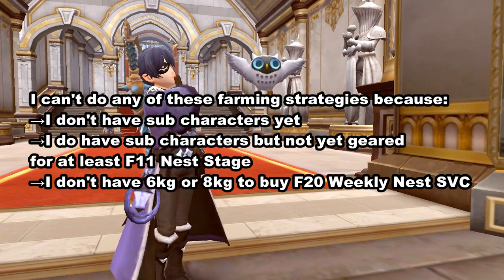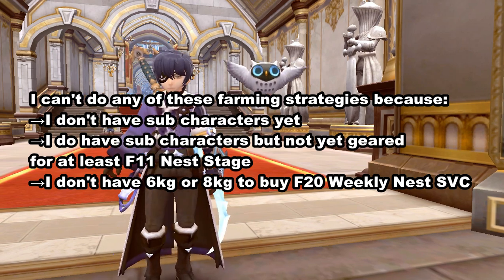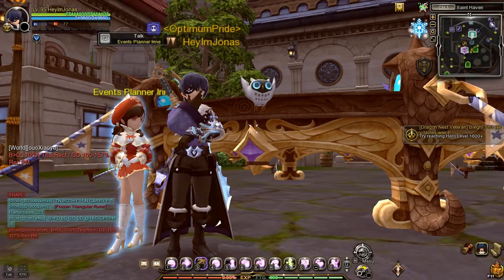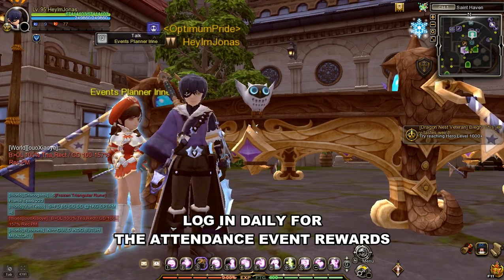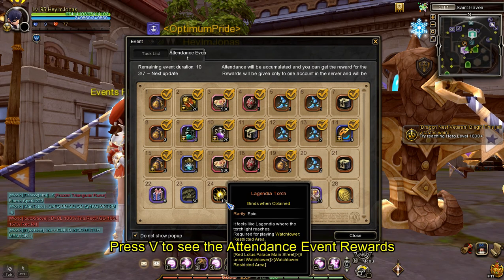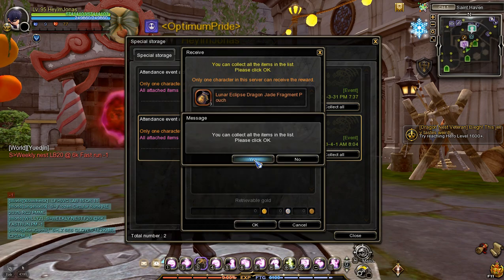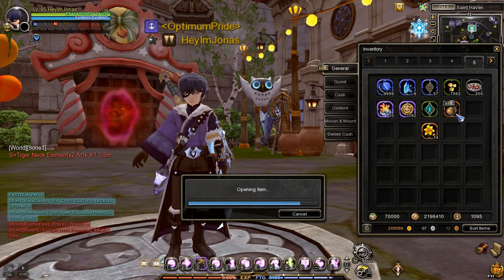If you can't do much of these farming strategies because you don't have sub-characters yet, or your characters are not well geared, or you don't have enough gold to buy a weekly nest clear service — one of the easiest and free ways to get Lunar Eclipse Fragments and Stigmata is by logging in daily for the Attendance Event Rewards. Press V on your keyboard and you will see all the free items you can get just by logging in daily. You can get a decent amount of Lunar Eclipse Fragments and Stigmata just from logging in daily, so don't sleep on these daily attendance rewards.